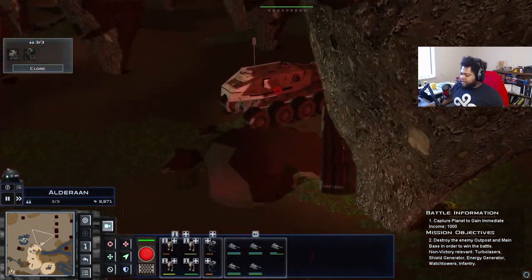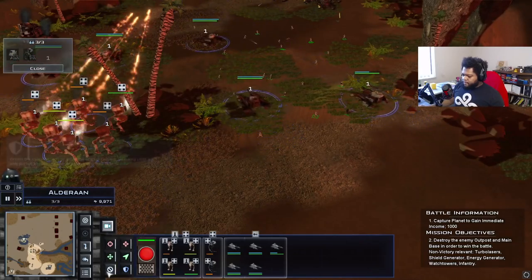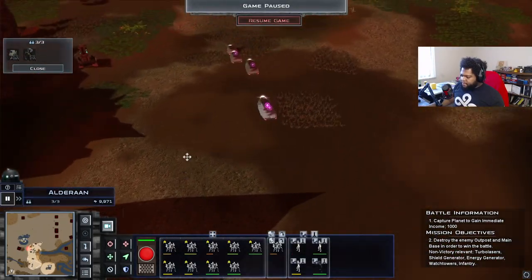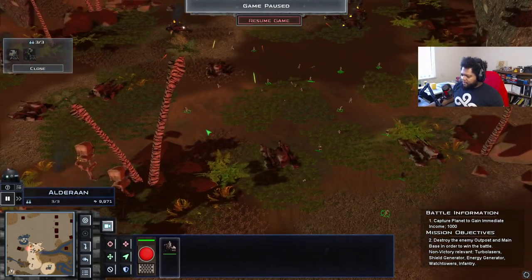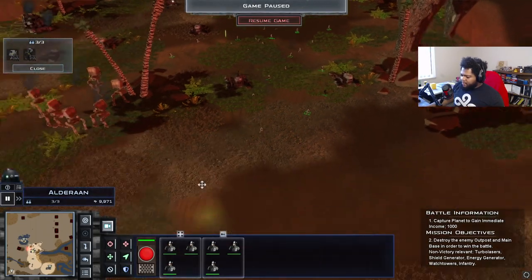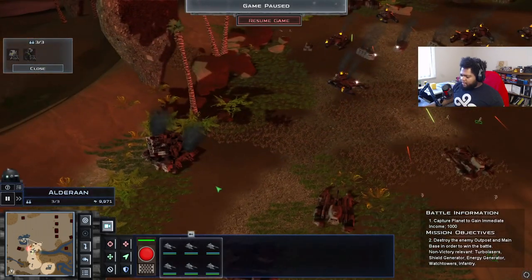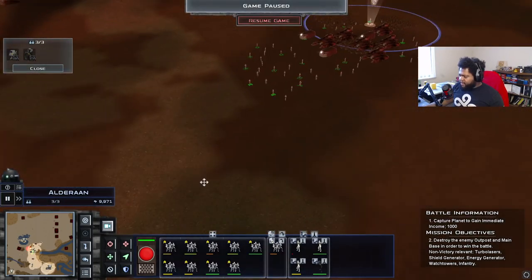Juggernauts — nice. Let's maintain our distance. We're going to move this E-Web trooper up here. I don't usually micro E-Web troopers — I just kind of stick them somewhere. We're going to put our field commanders in the back. We're going to get more of our tanks up here to help out — right around here maybe. And then group two will just stay up front for the time being.